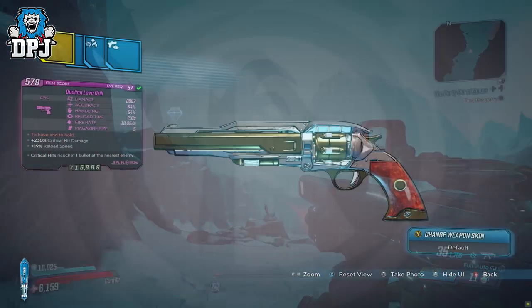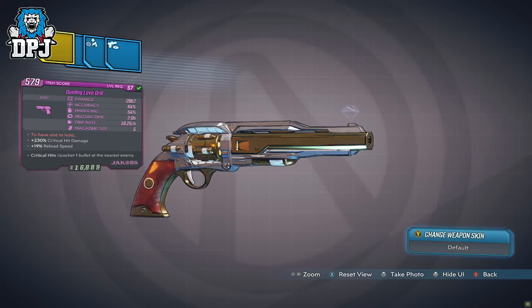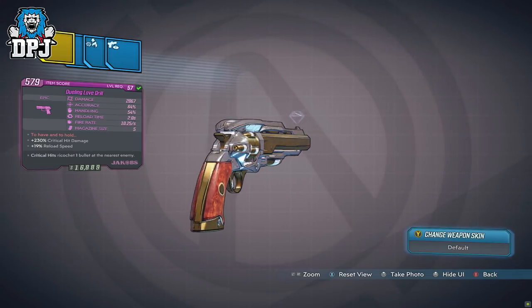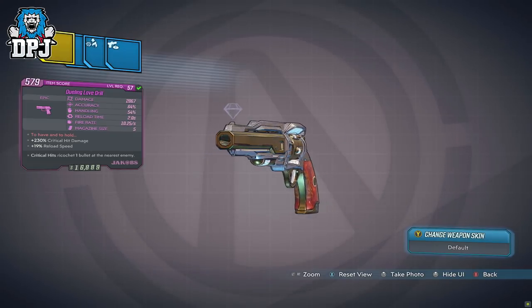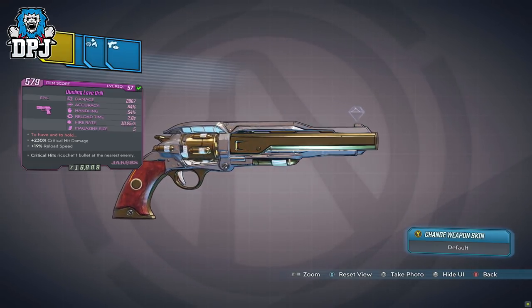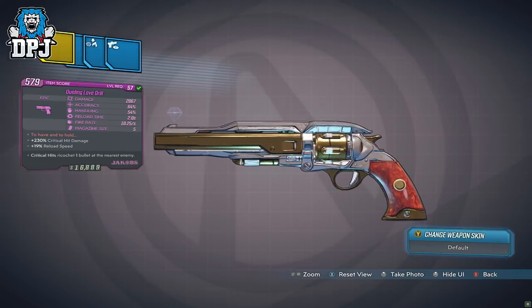The weapon we are taking a look at today is called the Duelling Love Driller, which is a Jakobs pistol new to the Guns, Love, and Tentacles DLC. 'To Have and to Hold' is the red text here, and this weapon is rewarded for completing the DLC campaign and defeating the final boss.